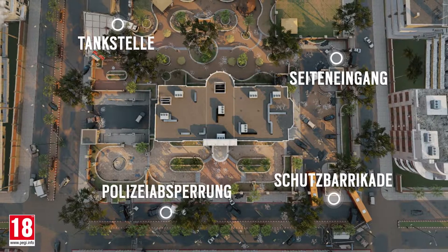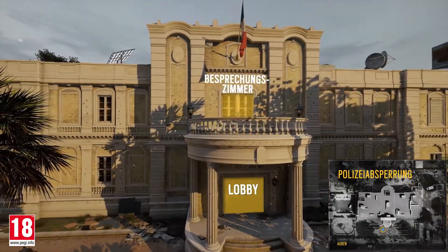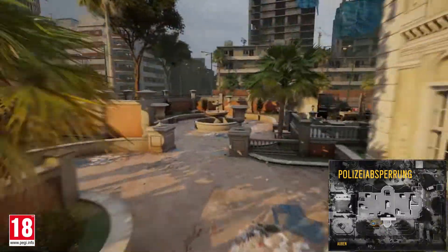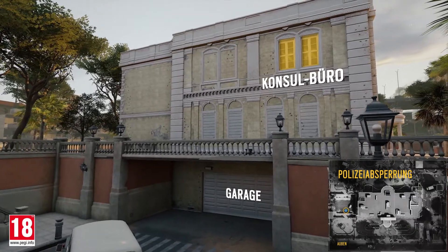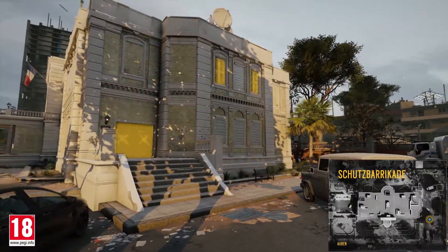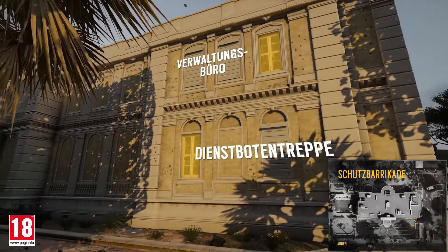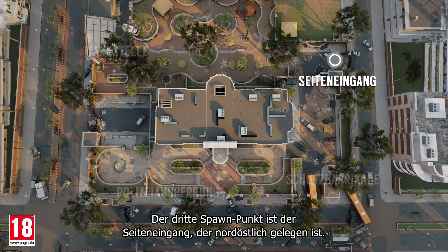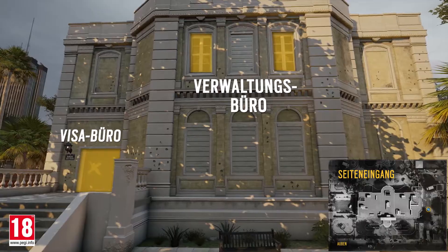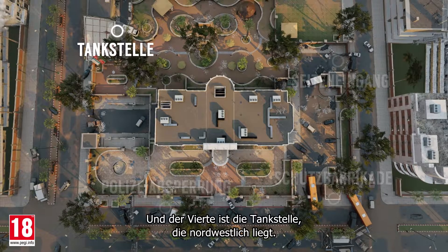Consulate offers four spawn points. South is the police line spawn point. To the southeast is the riot barricade entrance. The third spawn point is the side entrance, situated northeast. And the fourth one is the gas station, located northwest.